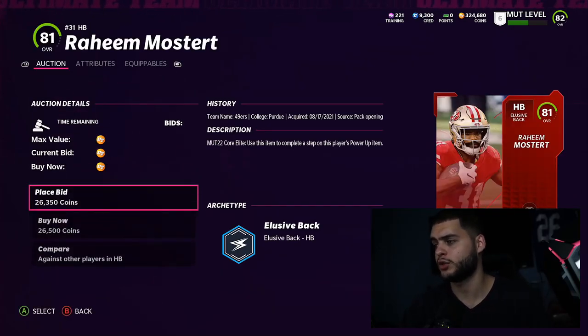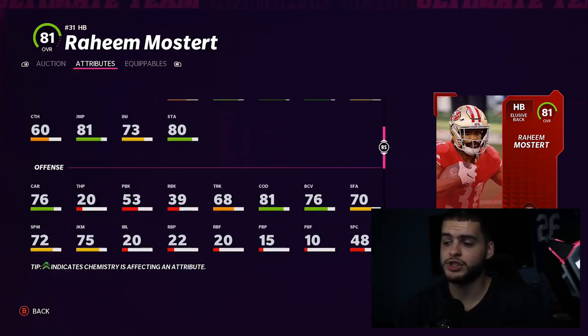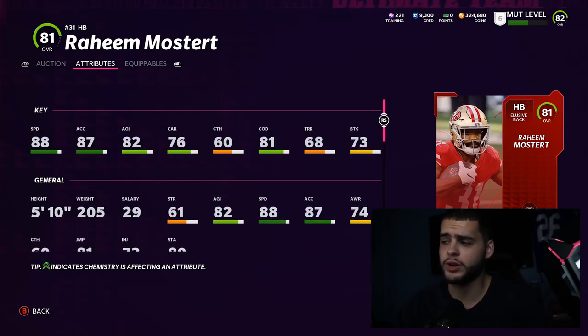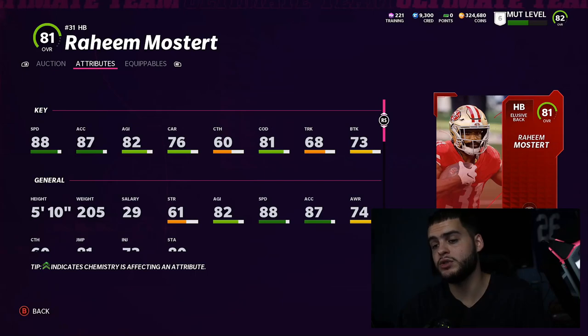Next we have Raheem Mostert — he's a beast off the rip to start the year. 88 speed, 87 acceleration, 81 change of direction, 82 agility, 81 jumping, and 76 carrying — a little bit low. With the right strategy card and powering him up, you can get him to about 90 speed. On a theme team, even higher. He's probably the fastest back right now until the new Saquon Barkley drops.